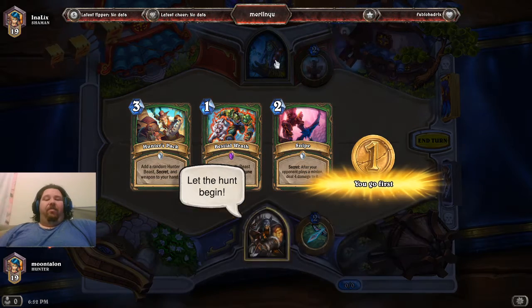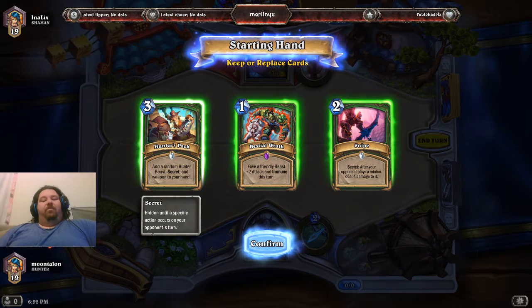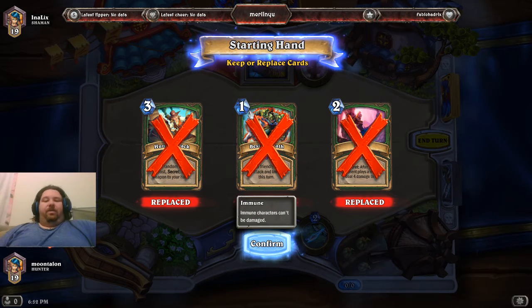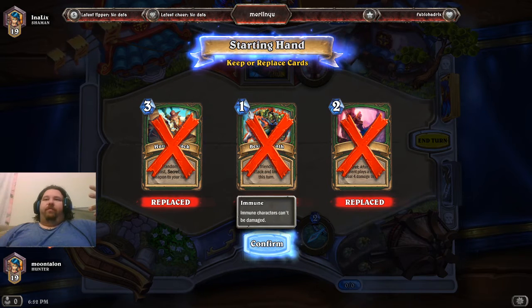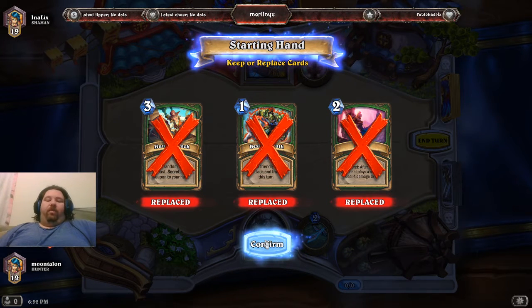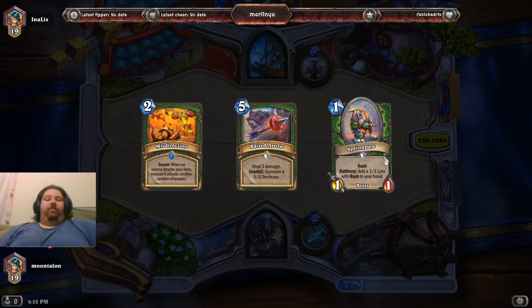I haven't really had many test matches against Shaman. I've got Bestial Wrath, Snipe, Hunter's Pack, but no creatures. Normally I would keep a hand like this because it's perfect for the first two rounds — that's where you set up your forward state or defenses. But there's no creatures, so I'll mulligan.